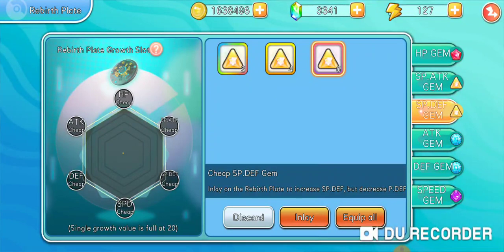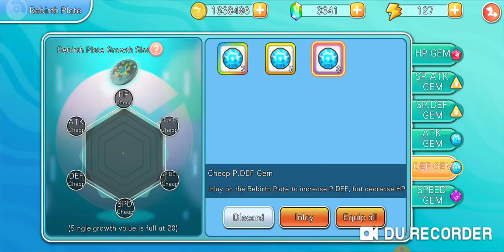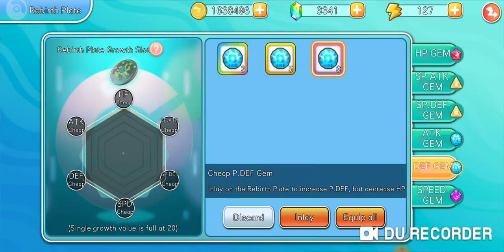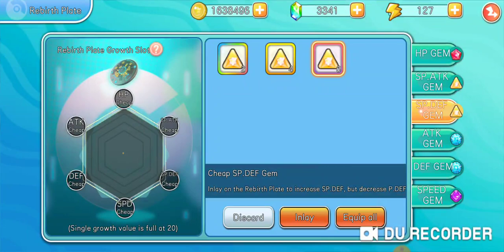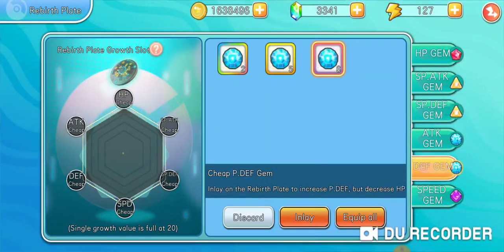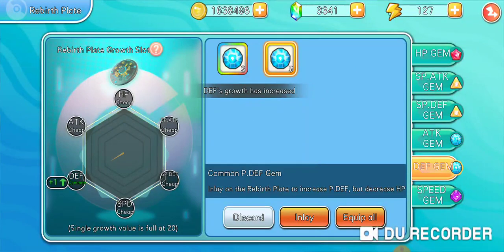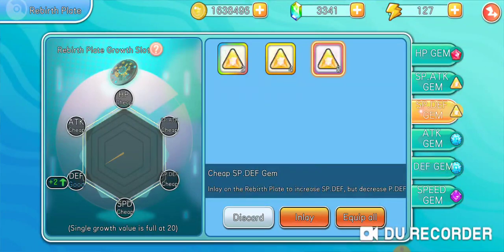For the plates — decreases physical defense doesn't really matter too much, so I'll do physical defense first. I'm going to try to get her just around 10 or so, I'm not going to be too worried. Three, four, five, six, seven, eight, nine — okay, good. I'm just going to be going for good this time, not perfect.